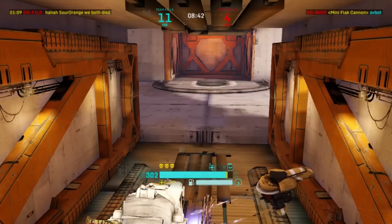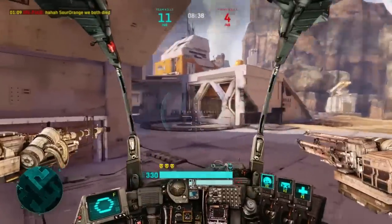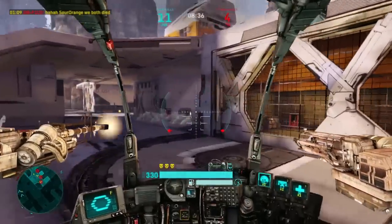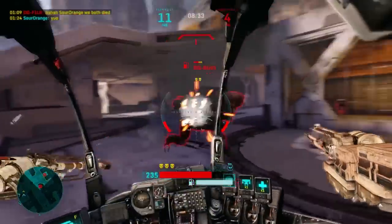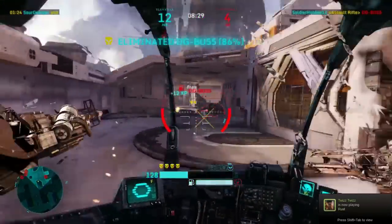Always try to approach from the side or behind. Whenever you try to fight somebody from the front, you better make sure that you have a buddy with you and that you're helping output a little extra damage. Never try to engage alone from the front — that's just suicide inside of an Infiltrator and it will get you killed.